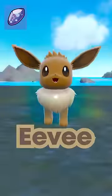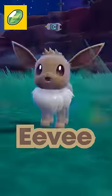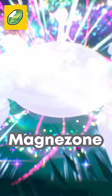The Water Stone evolves Eevee into Vaporeon and Shellder into Cloyster. The Thunder Stone evolves Pikachu into Raichu, Eevee into Jolteon, and Magneton into Magnezone.